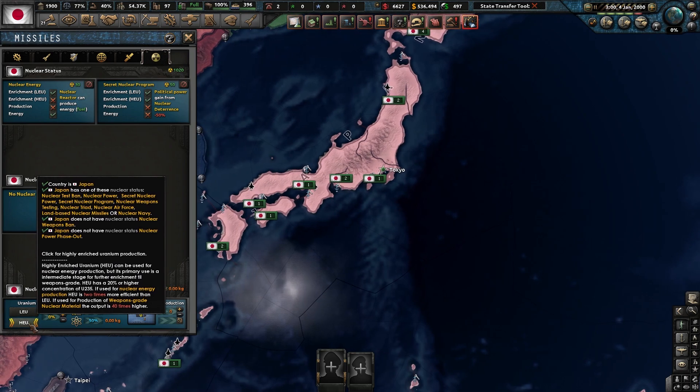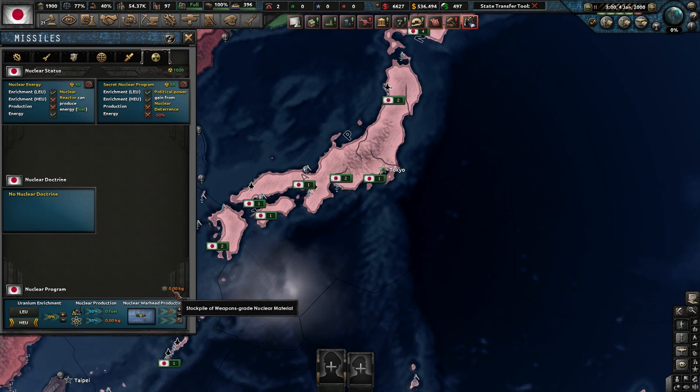HEU is basically producing your weapons-grade uranium — the stockpiled number will be shown here. You're going to increase this slider to whatever amount of civilian industry you want dedicated to enriching uranium. You might want to start out with a high number in the very beginning to get a good stockpile going — around 10% is good, or even bump it up to 20, so we're getting 23 a day. Then just wait.